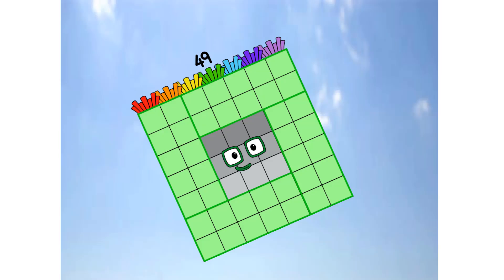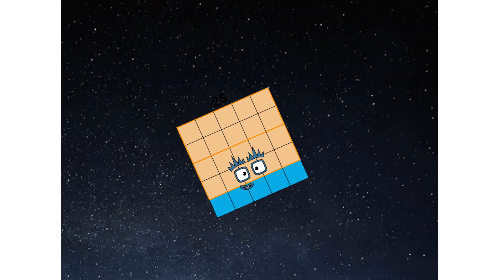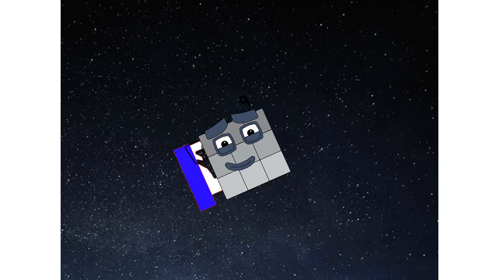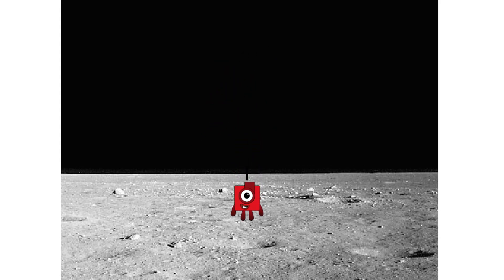Primary launch stage completed. Engaging secondary stuff. Achoo — we've reached space! Second stage complete. Achoo — entering lunar orbit. Launching lunar lander. Achoo. The square has landed!